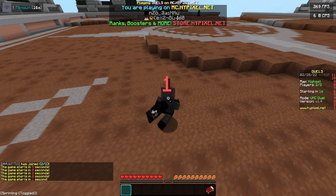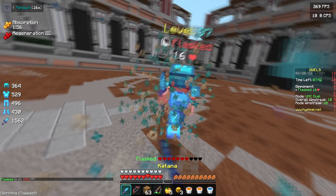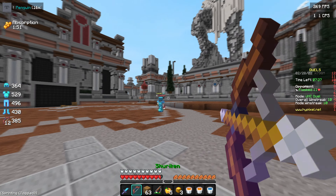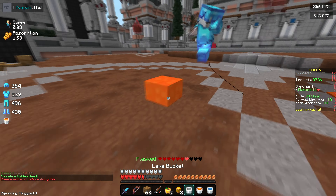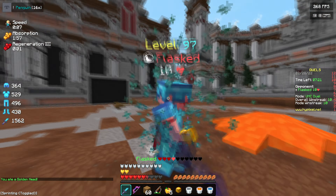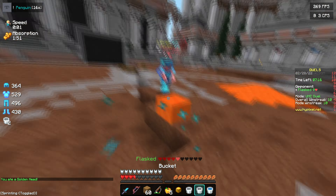The third pack of the video is going to be Penguin 16X. Just like the first two packs, I really like the bow, the sword, and the fishing rod in this one. I'm not too sure how I feel about the armor, but I feel like because the sword and the bow are so good, it kind of makes the armor and everything else okay. I would use this pack just to use the swords — it's that good in my opinion. This is just a really nice short sword default edit that you can download in the description.